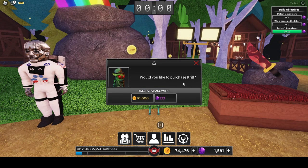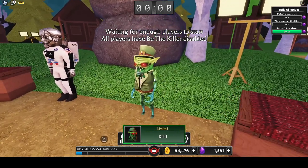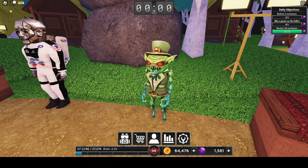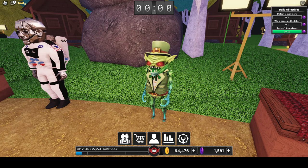So we have Krill for 10,000 coins or 333 gems. We'll pay with coins. BAM! There he is. Looks kinda interesting, I guess. It really reminds me of the magma — his idol is like a ninja idol, so it really gives magma vibes.